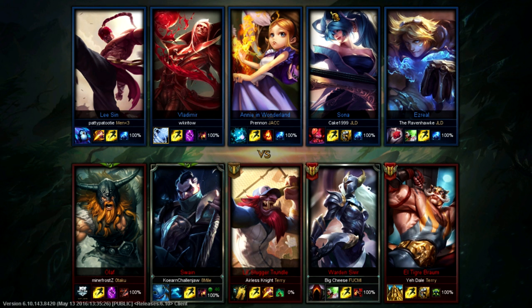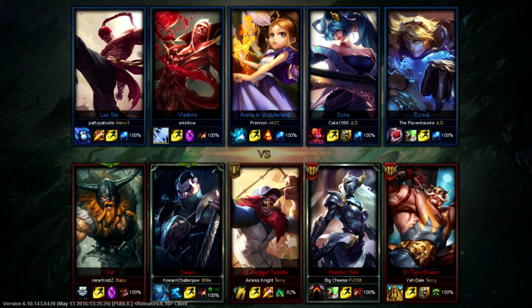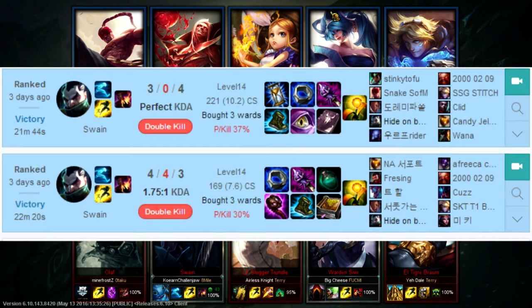You want to take a mastery page similar to this with emphasis on Deathfire Touch. For summoner spells, take Ghost and Flash because that's what Faker did, so may as well copy the legend himself.